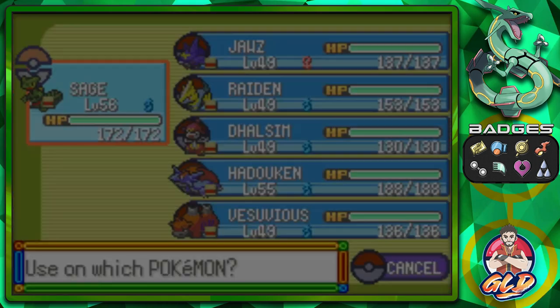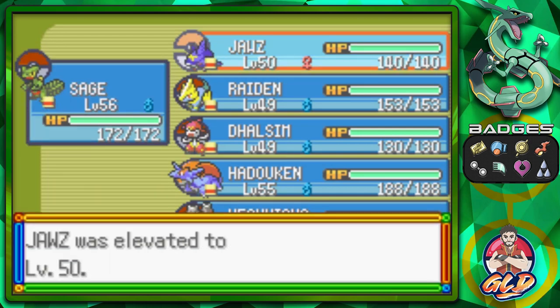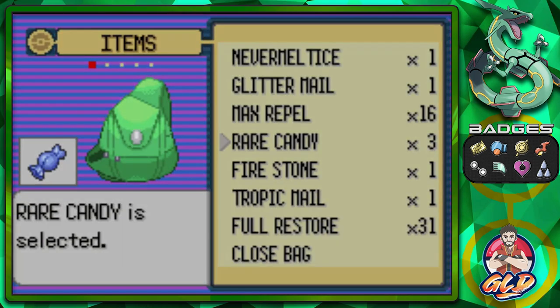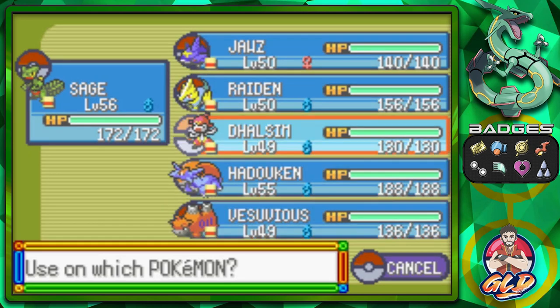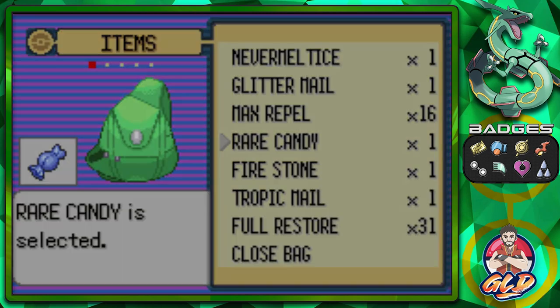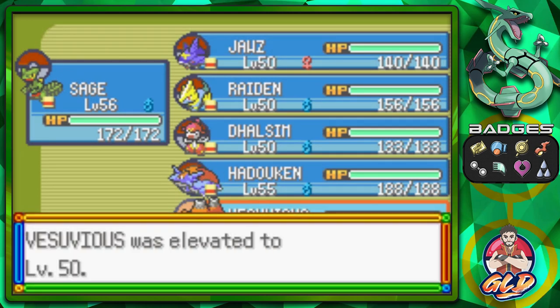I managed to train up Joust, Raiden, Dulcim, and Vesuvius up to level 49 so we can get them all up to level 50. The majority of our time was training Sage and Hadouken up to level 55-56, so we can be ready for this Pokemon League. We also taught some of our Pokemon some new moves — be strategic!